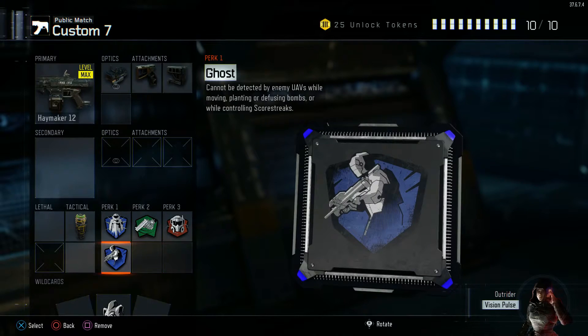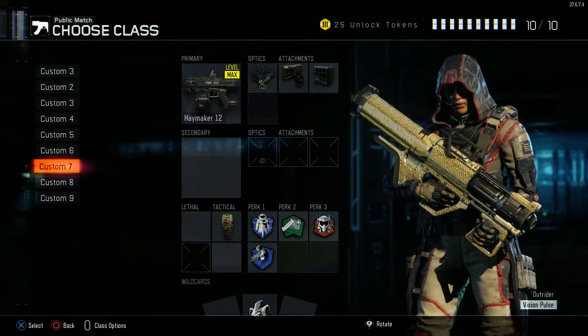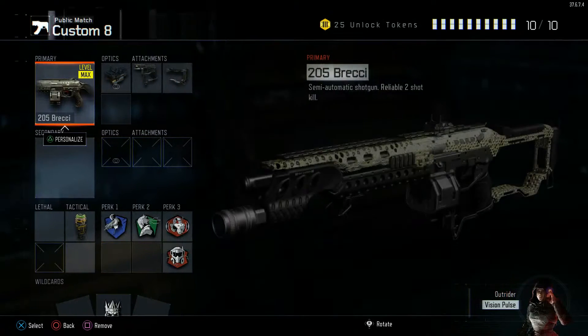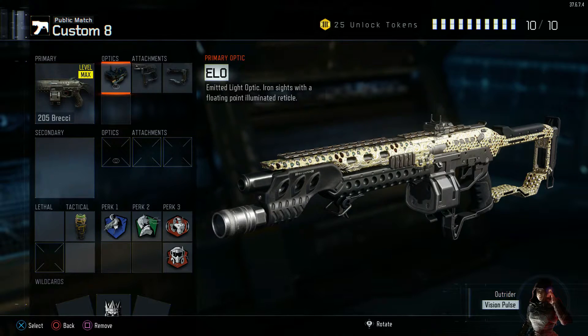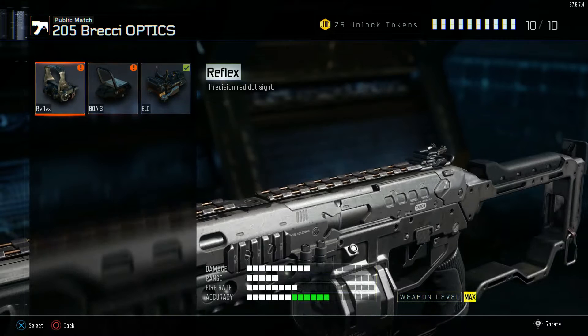Tactical Mask and Flat Jacket are essential, Fast Hands are very good, and Ghost you can run any other perk but I love Ghost. Next — I just do not like this shotgun, the Actual. It is terrible but you have to get it gold to get shotgun diamond. So I did go on Hardcore for this one. ELO is my favorite sight — you can run Reflex if you want.